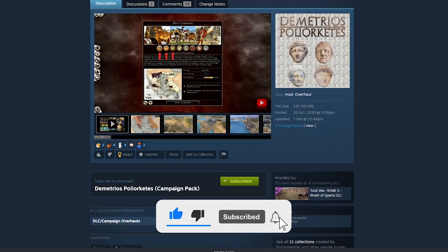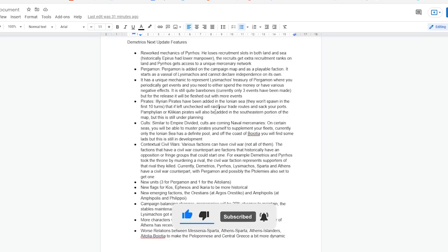I'm going to go through the updates quickly using this document I have here and we'll check it out in-game together. So as Pyrrhus, as Epirus, you get some reworked recruitment mechanics, which I really like.